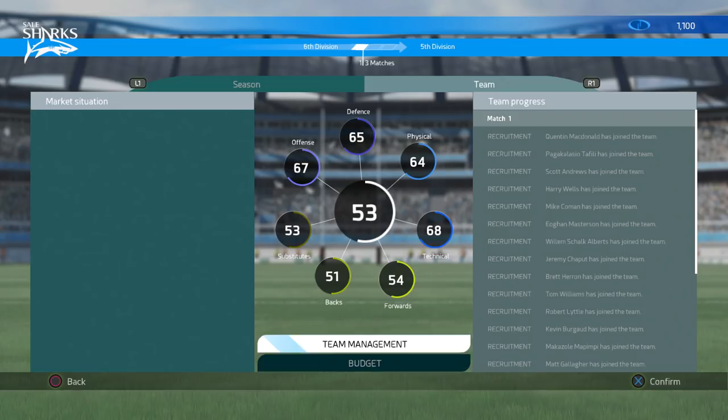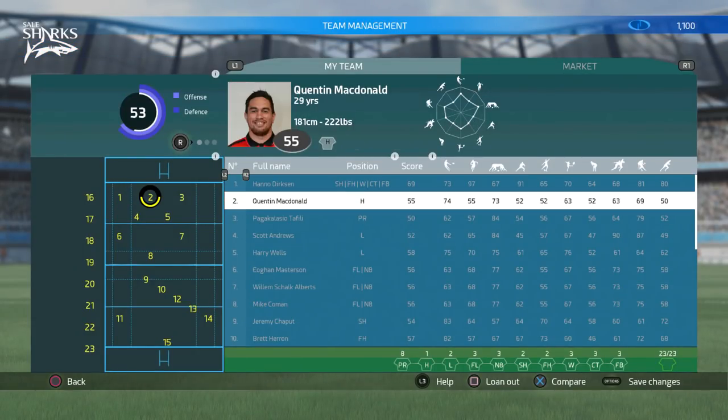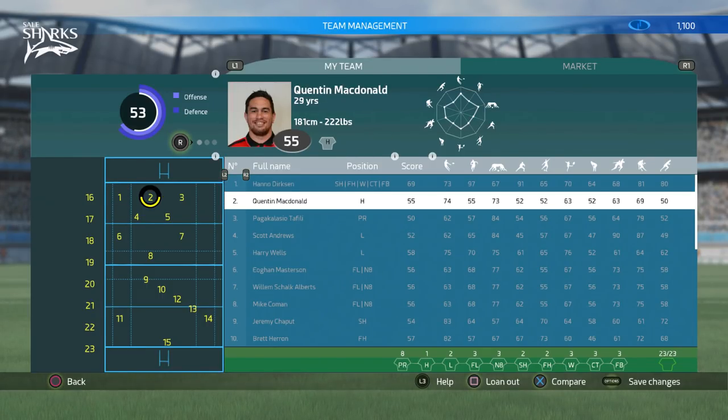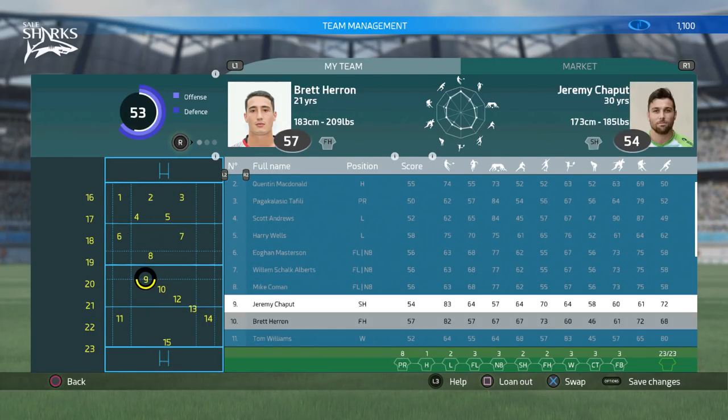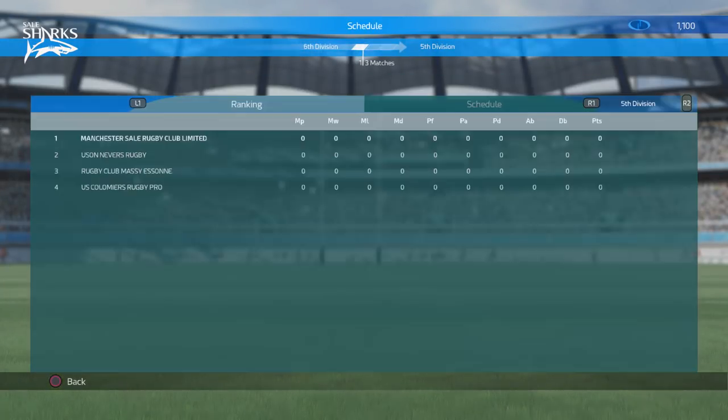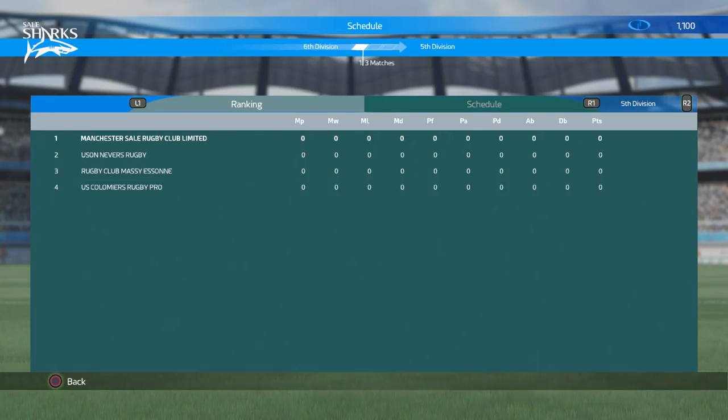In career mode, you take control of your newly found custom team and build your team within a strict budget in the early stages. You will attempt to progress through the ranks and gain promotions into new divisions. Sounds pretty decent, right? Well, that's about it. You can buy, sell or loan out players from the marketplace, and that's where the fun ends.